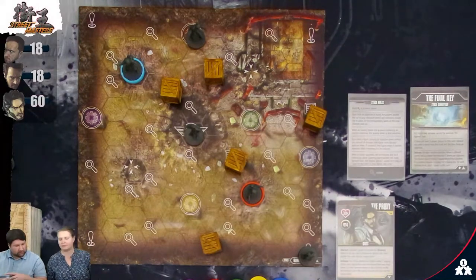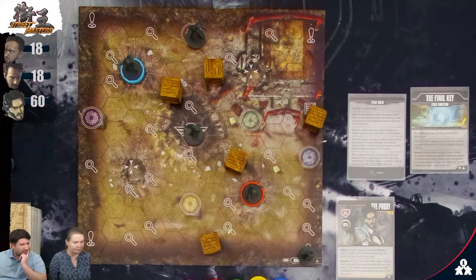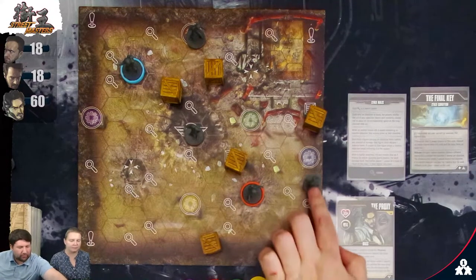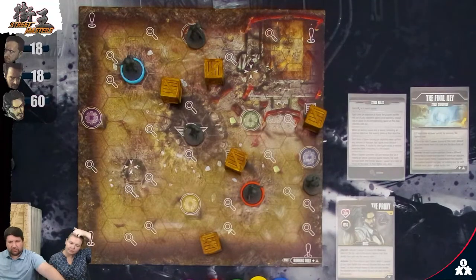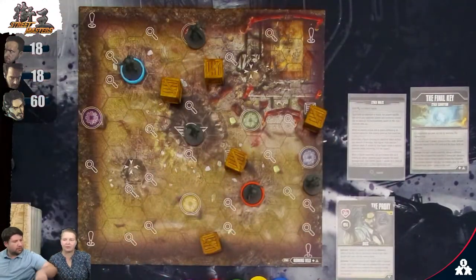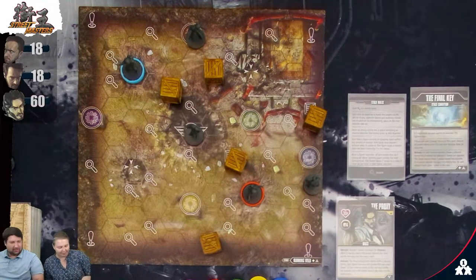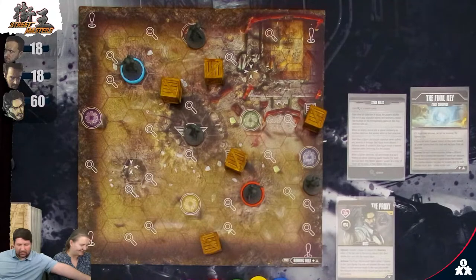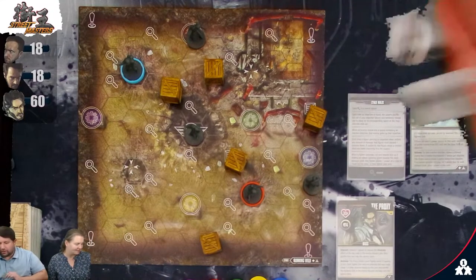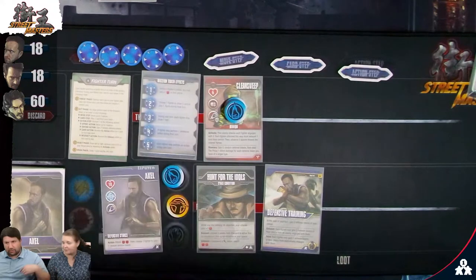I'm going to do something similar — move my move step toward Kim. One, two, three, north. As my action, I'm going to Defend: gain two random defense tokens. I'll roll for those — I get a punch and a kick for my defense tokens. Now we're going to do our reactions — the enemies will activate.